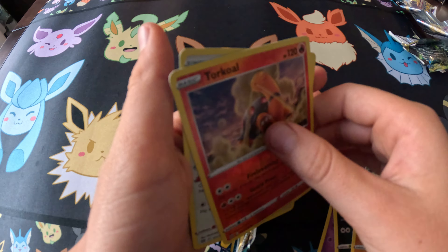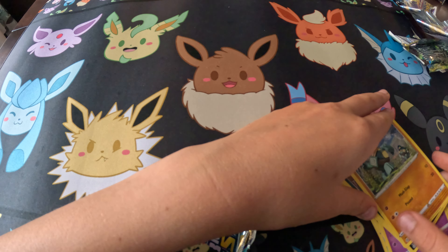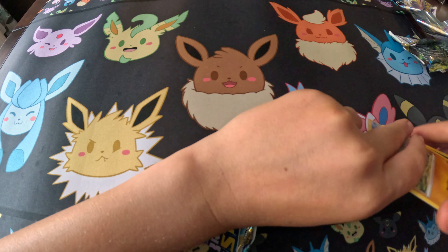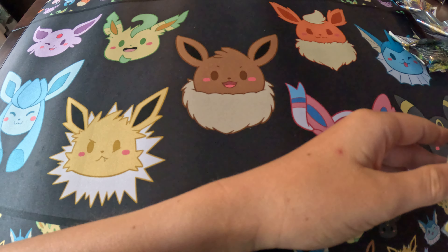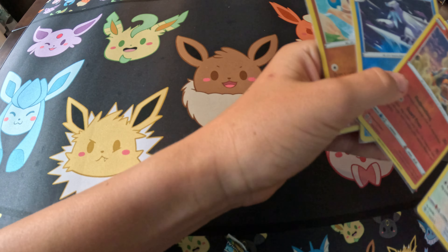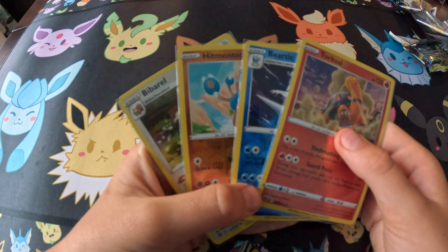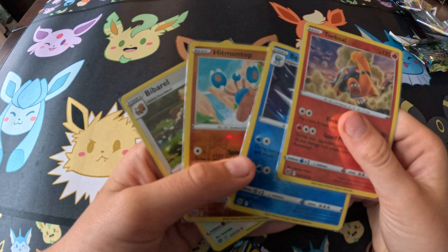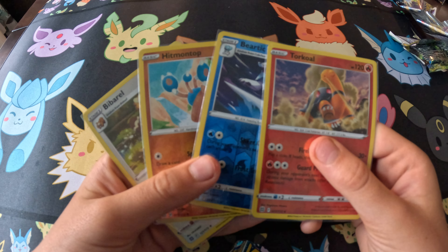I love the Arcanine — he's like one of my favorite Pokemon. So those were the three packs. We'll do the review just like we always do. Only got reverses but we got them from all three, plus the holo. Reverse holos we have: Torracat, Beartic, Hitmontop — and then we have the Arcanine holo. No hits, which is very sad because I wanted hits. But we'll see you next time on 8BitSquidKid!